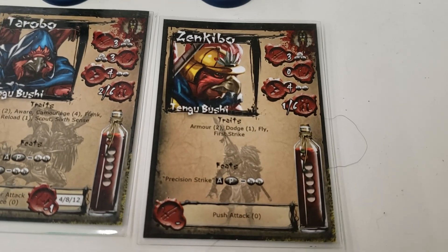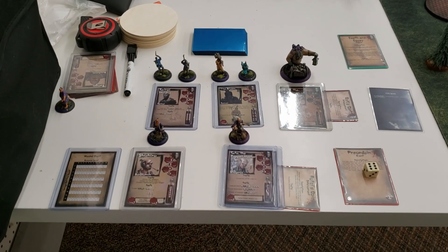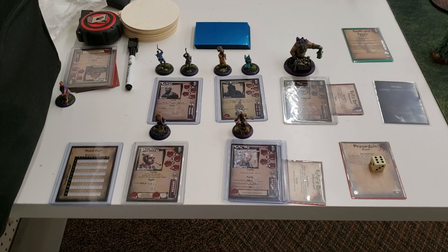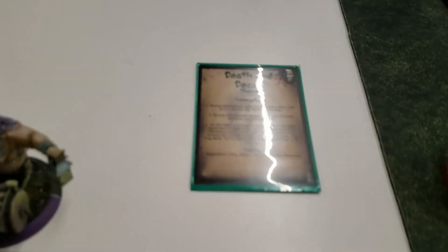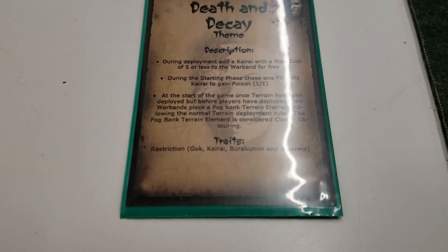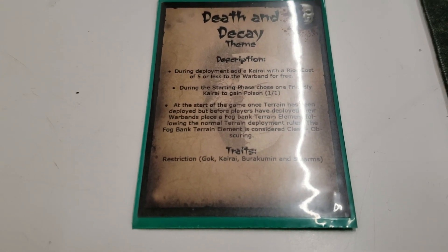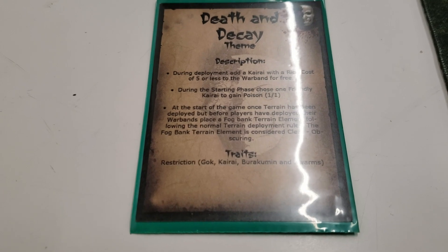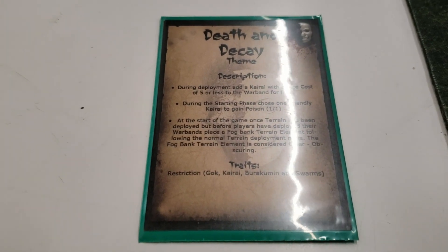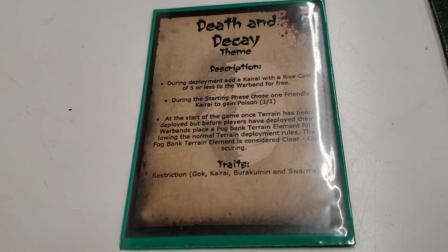Let's see what Justin has for his Cult of Uriah. I'm running the Death and Decay theme list. It gives me an extra Kiri for free where the rice cost is five or less. During the starting phase I get to choose one friendly Kiri and it gains poison. Before deployment I get to throw in a fog bank. The restrictions are that I can take Gonk, Kiri, Bakumen, and Swarms.